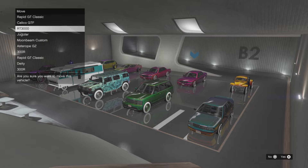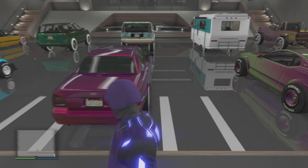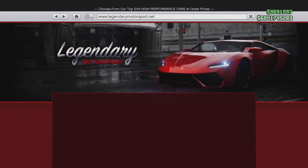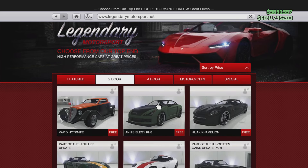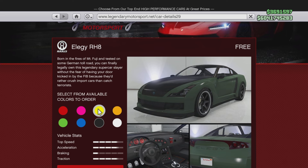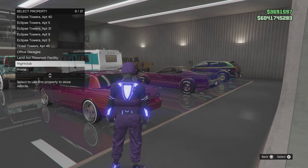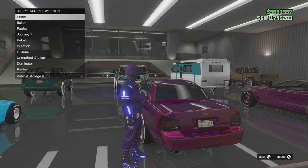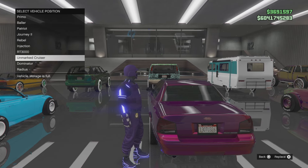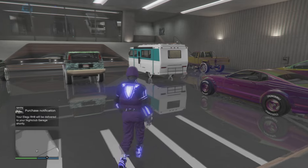I'm going to pop it into B3. What I'm going to do is put an Elegy straight on top of the original with the shitty plate. Make sure you put a yellow Elegy too — just kidding, any color will do. And bye bye, that is it guys, we are done.